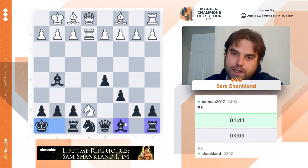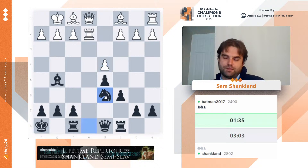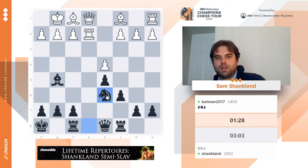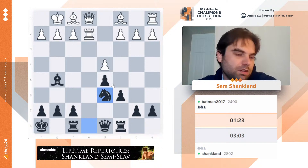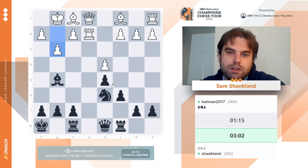Why do people want to draw with black and win with white? Well, I don't — I want to win with both colors, but just objectively speaking, it's very hard to win with black. White gets the first move, and the deeper the opening preparation goes, it's really hard to actually circumvent that. If I were in Hikaru's shoes, would I have taken the Berlin draw? Probably not, but I think it's a close call.